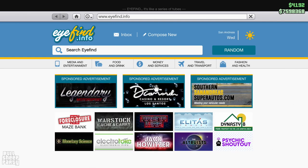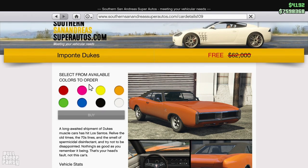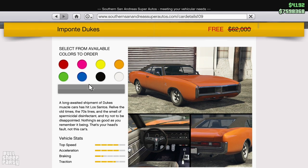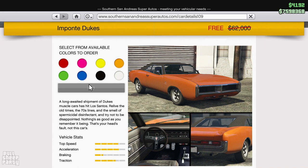Let's go over the price of each one of the cars to see which one has the best value, at least up front. The original Impotent Dukes is $62,000, or free for any returning player of GTA Online. For the longest time this was my favorite muscle car in the game — it looks awesome, it handles great, and it's sort of powerful for a muscle car. And let's not forget the vinyl roof.